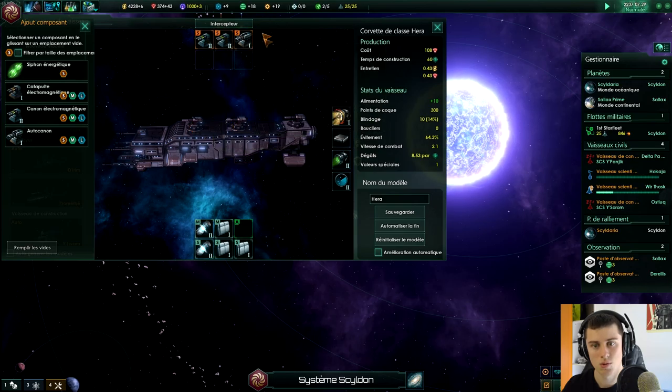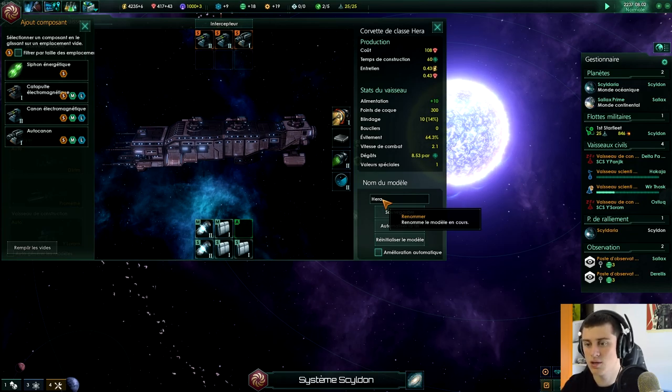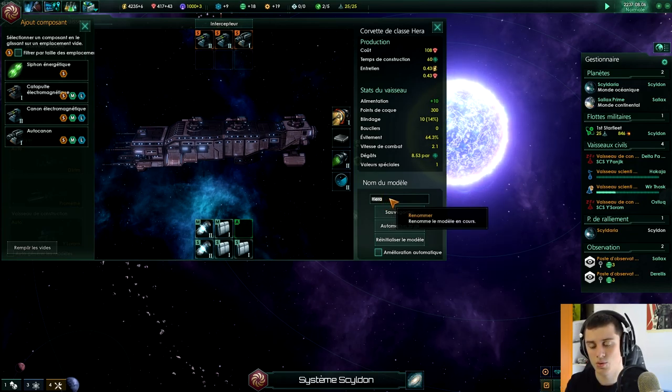Ça m'a l'air d'être bien. On va changer de modèle, je vais refaire un petit peu les modèles, on va les upgrader, comme ça ça ira vite. Donc modèle R1 — on avait dit qu'on se basait sur la mythologie grecque — on va le mettre modèle Dionysos.